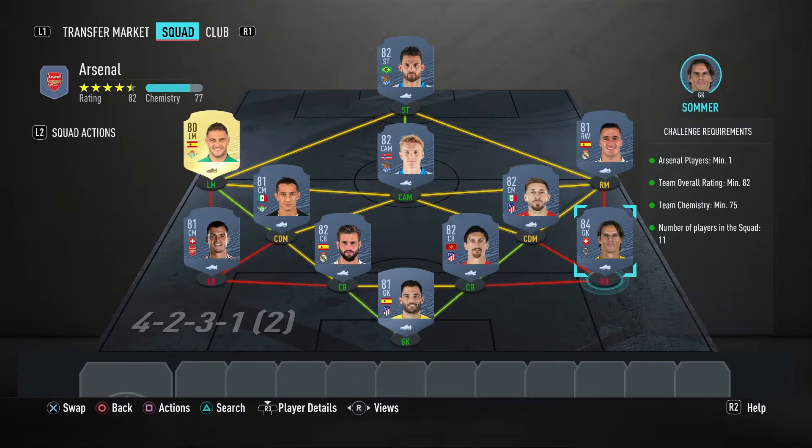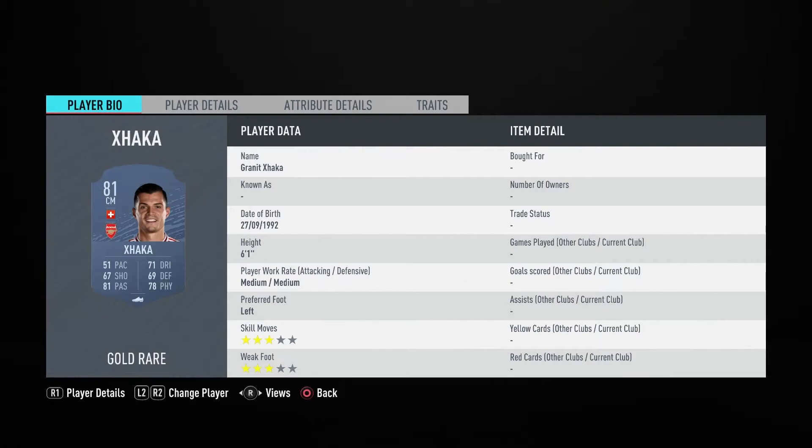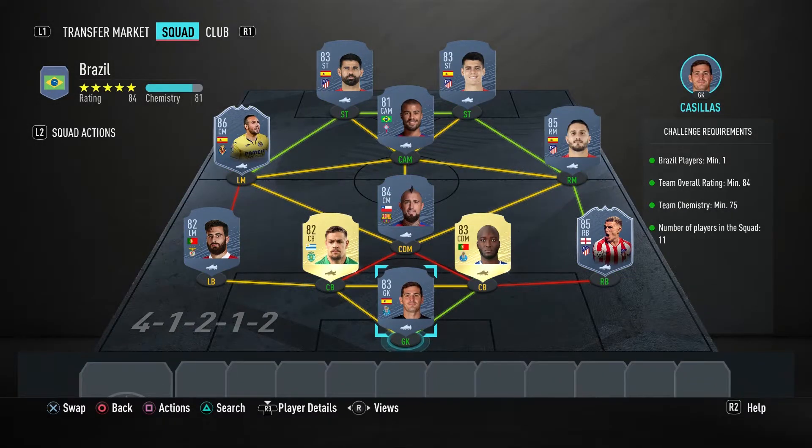Same with this squad — any 84 would do on the right-hand side. Hamzik is another cheap one, but any 84 works. Other than that you see a La Liga team, so the player names are: Adan, Soma, Savic, Nacho Fernandes, Xhaka, Herrera, Guardado, Lucas Vazquez, Jaquín, Odegaard, and Aurelien Jose. Nice, easy, and straightforward.